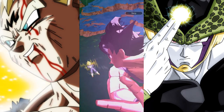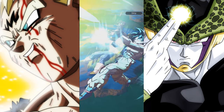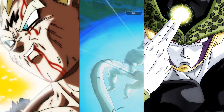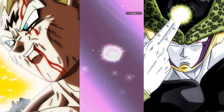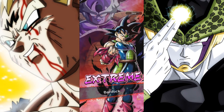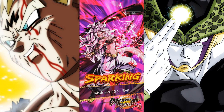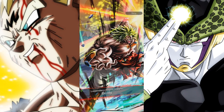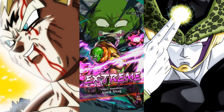There we go — Vegeta coming in clutch with the Final Flash and the Kamehameha! Let's see what I can pull. I'm really hoping to get Cell and more units that are essential for my team. I have different units that work differently with each other. Oh, Android 21 — alright, she's one of the best units I have on my regen team, so upping her up is gonna be good anyway. Broly Extreme, Lord Slug — not too bad.